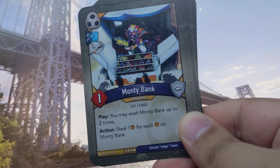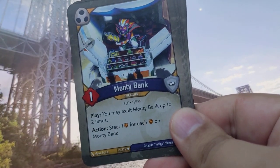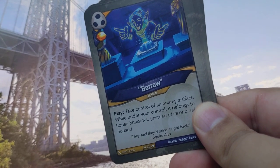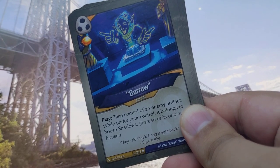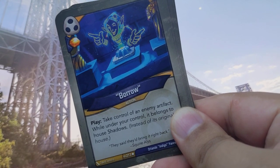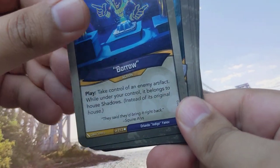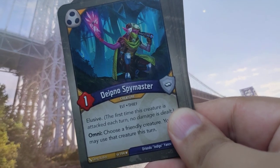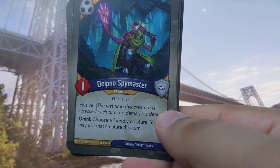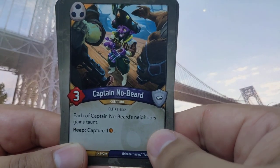Monty Bank Play: you may exalt Monty Bank up to two times. Action: steal one for each amber on Monty Bank — two of those, nice, I'm liking this, some good amber control. Borrow: take control of an enemy artifact while under your control. Spymaster Elusive Omni: choose a friendly creature, you may use that creature this turn. Captain Nobeard: each of Captain Nobeard's neighbors gain Taunt. Reap: capture one.